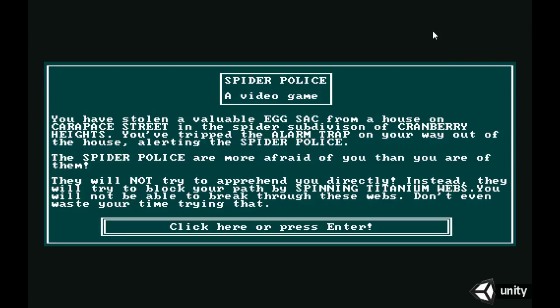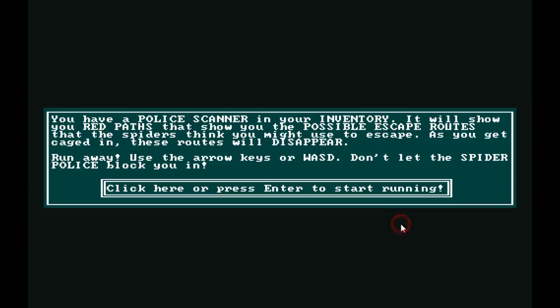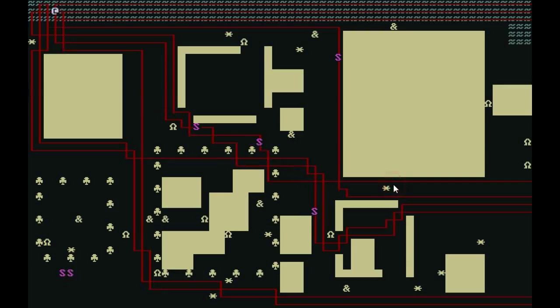We're playing Spider Police. You've stolen a valuable egg sack from a house on Car Space Street. In the spider subdivision of Cranberry Heights you've tripped the alarm trap on your way out of that house, alerting the spider police. The spider police are more afraid of you than you are of them. They will not try to apprehend you directly. Instead they will try to block your path by spinning titanium webs. You will not be able to break through these webs — don't even waste your time trying. You have a police scanner in your inventory showing a red path with possible escape routes.